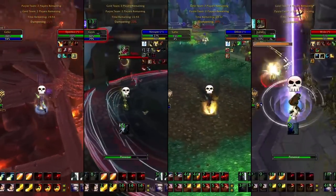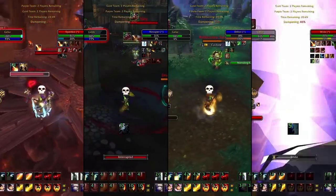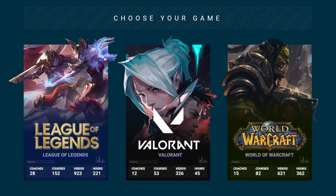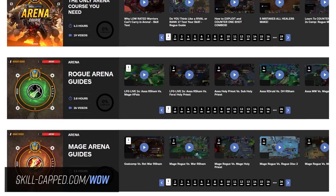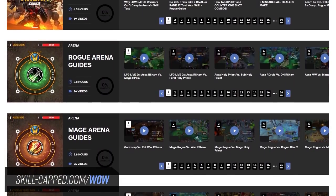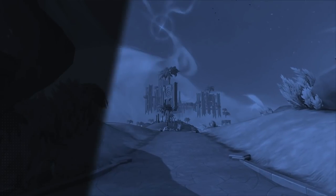And there you have it — Disc Priest healing has changed quite dramatically in 9.1, but with some minor adjustments you can be ready for the competition in Season 2. If you are looking to push rating this season, consider checking out skillcapped.com/wow where we will be updating our class courses and arena commentaries for Season 2. Make sure to subscribe to stay up to date on all future uploads. Thanks for watching!